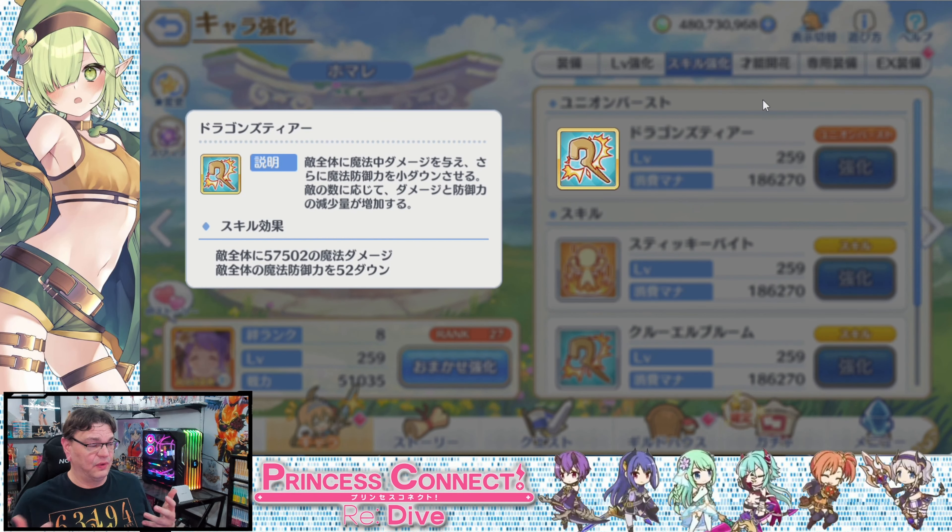Regular Homade doesn't have any mechanic dependent on number of targets — it's just AOE, make it work. This one scales depending on number of targets. With original Homade, you'd occasionally see a strategy where she's used in a single-target fight because she's still handy. This one scales better with more enemies, making her primarily a boss fight character.